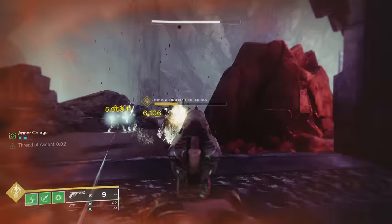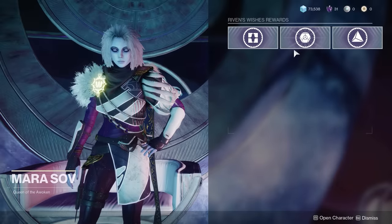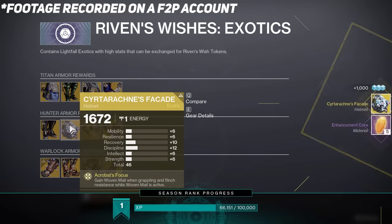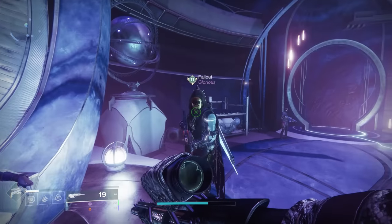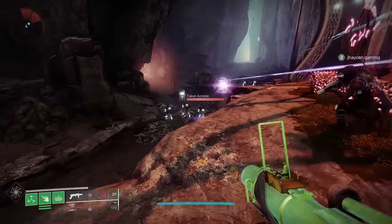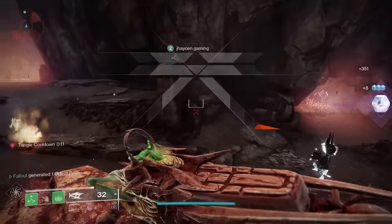To give a quick example: after helping my buddy grind out the quest on his free-to-play account to earn a wish token, he went to grab the Sertarachne's Facade just to see if he was able to buy it. After he did, we quickly realized we'd completely messed up — because now he has an exotic helmet that only works with Strand, a subclass he can't use or even unlock because he hasn't purchased Lightfall. Obviously, you don't want to get an exotic that you can't use because the corresponding subclass is still behind a paywall.